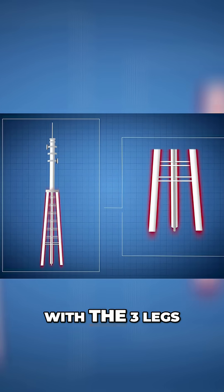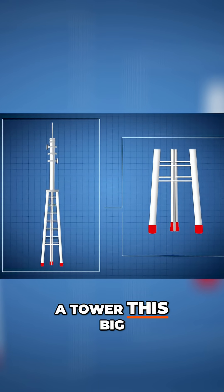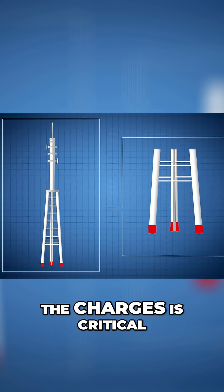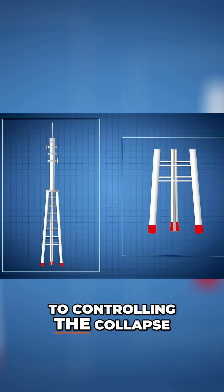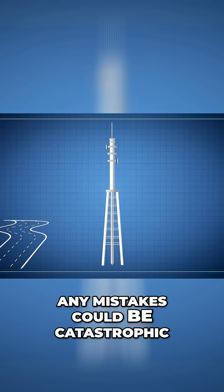Stage two: with the three legs now exposed, it's time to plant the explosives. A tower this big can't be allowed to just fall in any direction, so the placement of the charges is critical to controlling the collapse. With the local highway so close, any mistakes could be catastrophic.